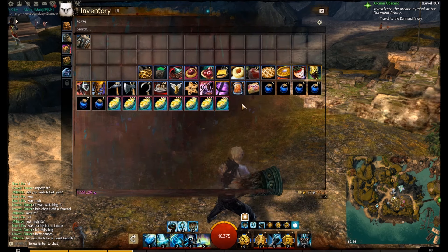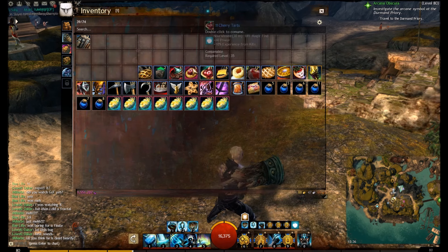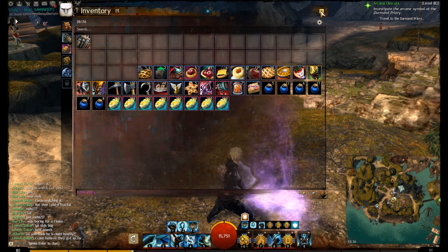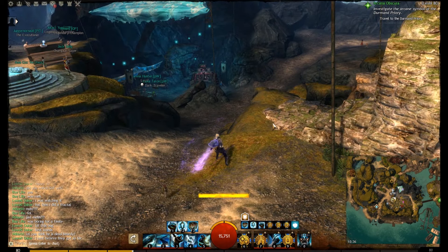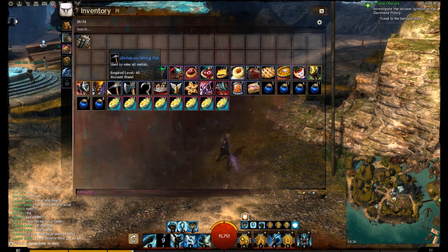There's all the Dragonite. We also have some tonics from early Black Lion chests. This is the Vision of the Mists — it looks really cool when you swing it. It's one of the first skins I went for because it just looks amazing.